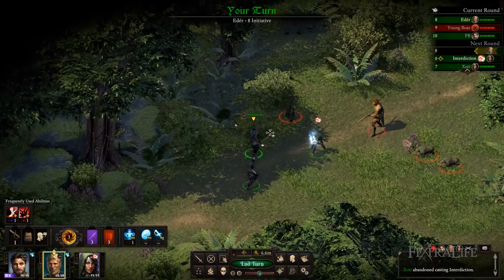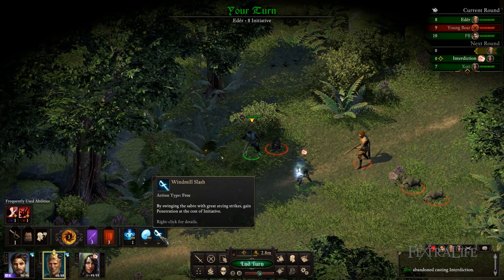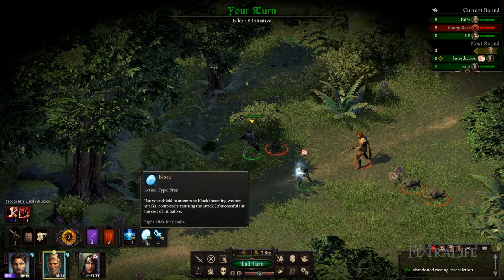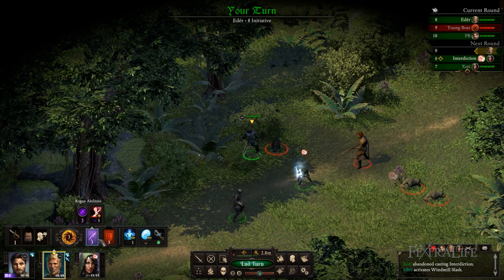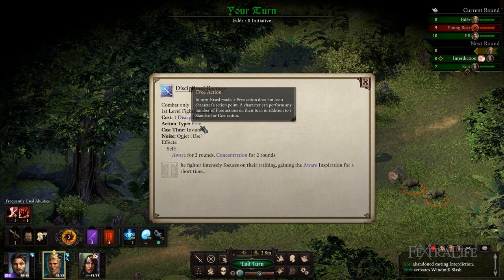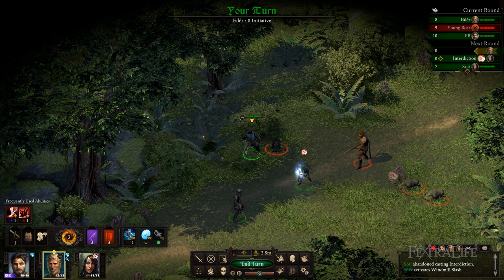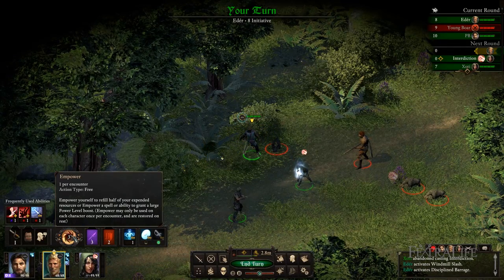Besides standard actions or cast actions, players can use as many free actions as they wish per turn. These actions usually consume resources and last the duration of turns, so they will need to be used when appropriate, or you will soon run out of resources. These abilities are usually inspirations, but they can also be fighter stances or activating weapon abilities, and they can be used as often as needed. Note that empower counts as a free action, but can only be used once per combat.